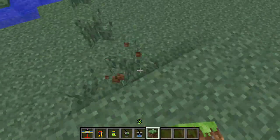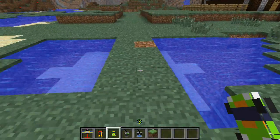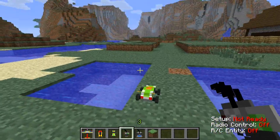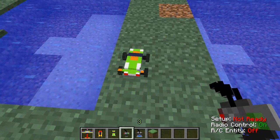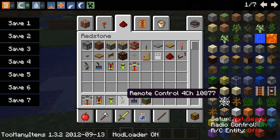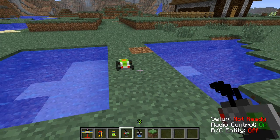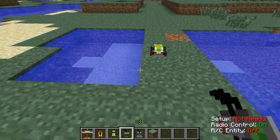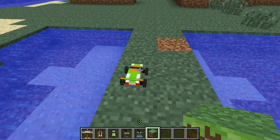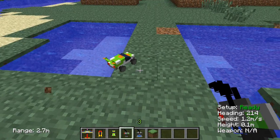The first vehicle is the car - pretty much the quintessential RC thing. The remote you use for it is the Remote Control 4-channel. What you do is right-click the car to turn it on, and it gives you a little message that says 'ready.'